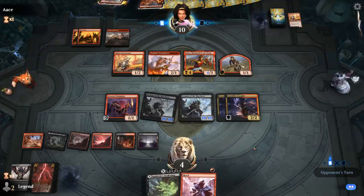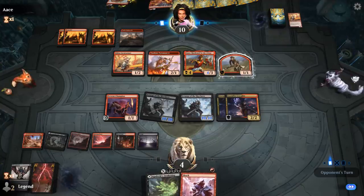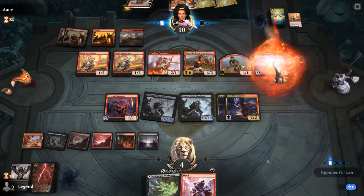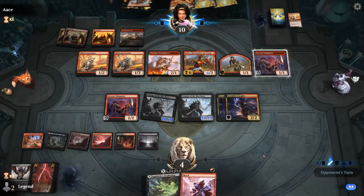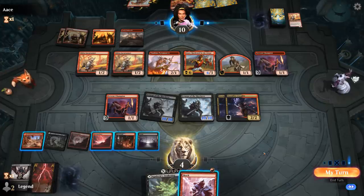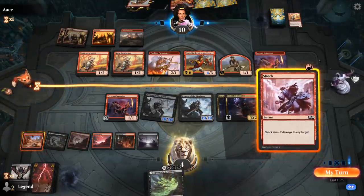At least I don't have to be worried about an opposing Embercleave since we've got a 10/10 on defense. But a simple Shock here could maybe kill me, although I could Shock my own Crusader to prevent dying to it. Labyrinth, Fervent Champion from the opponent — no attacks. So if my opponent has a Shock in hand, I can play around it by shocking my own Crusader right now. If it's a 3-damage burn spell it doesn't matter. I think I should kill Crusader, and then I have 2 draw steps to find Embercleave essentially to win the game.